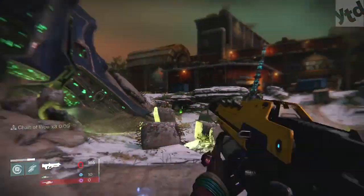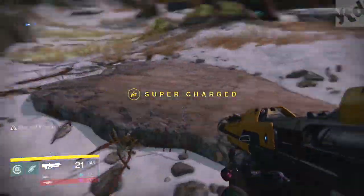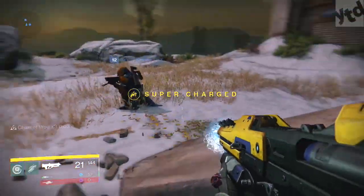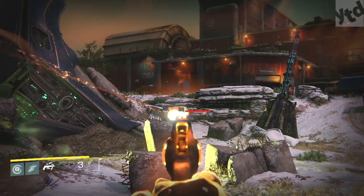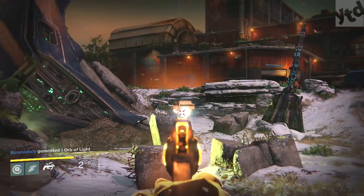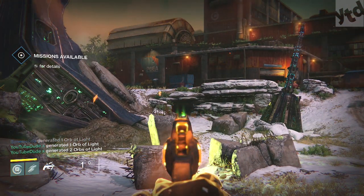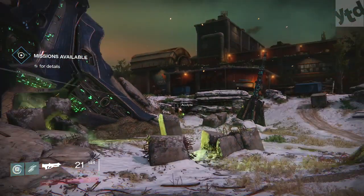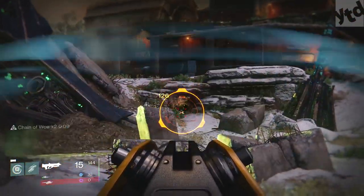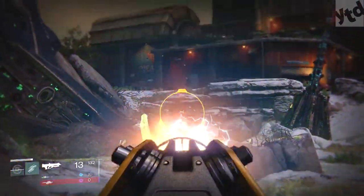Don't ignore the orbs of light your friends or nearby players drop, because that'll let you use your super much faster. Also, you don't need to rush in there constantly - your primary ammo is going to regenerate every 30-60 seconds. So if it's you and three friends, you don't need to run in there. You can just wait it out 30 seconds while your friends are going at it, and then your ammo is going to replenish magically.